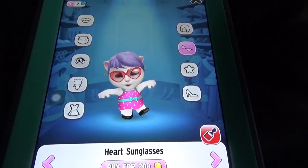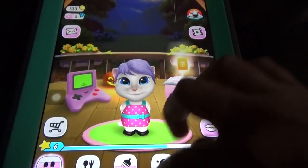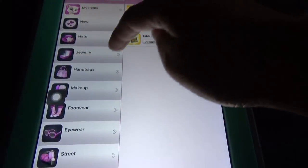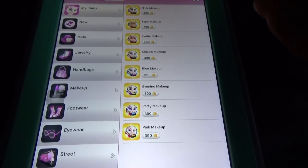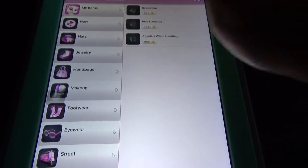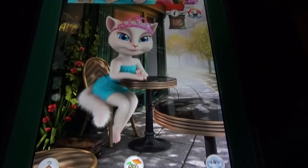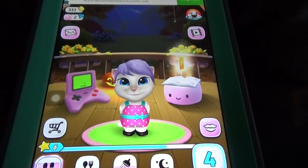There are also glasses and so many options. In Talking Angela the wardrobe contains hats and everything, makeup like this. In My Talking Angela 2 there are also things like the face paint, and in Talking Angela it already has all those things - the exotic makeup resembles the face paint, and she already has footwear options, bags, and even a vehicle like a pink scooter. Even though Talking Angela was the base for My Talking Angela, My Talking Angela also has all these options.